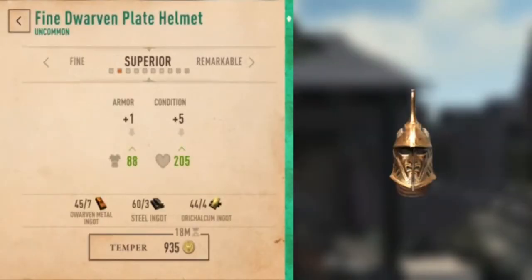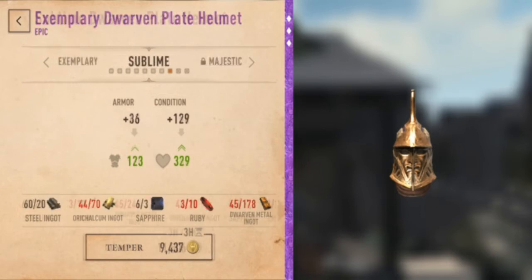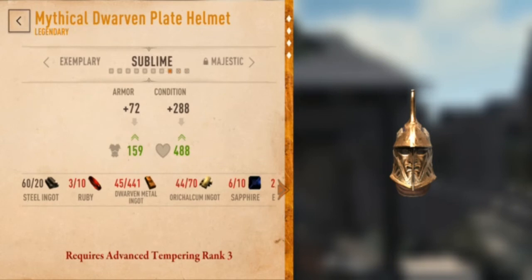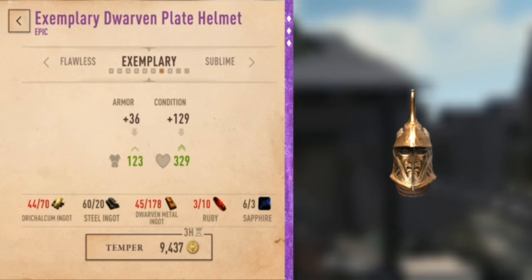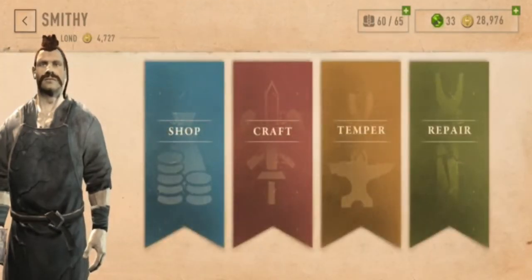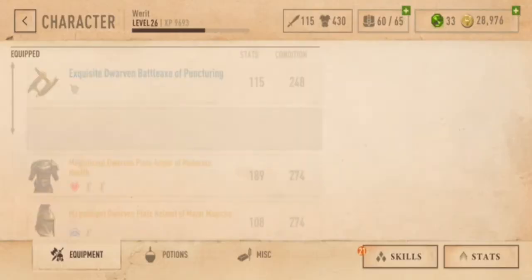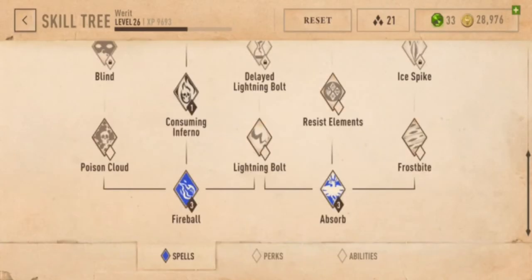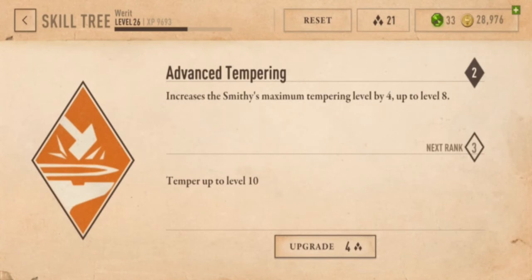So, if we look at a dwarven plate helmet here, magnificent is only a rare. So, I would have to get it up to sublime or majestic or mythical to increase it enough. Now, there is some stuff going on with item levels, and if you look at your stat tree, certain things can increase things by certain levels. Let's see — if we look at character, skills, perks, advanced tempering: increase smithy's maximum tempering level by 4, up to level 8. Let's go ahead and do that.